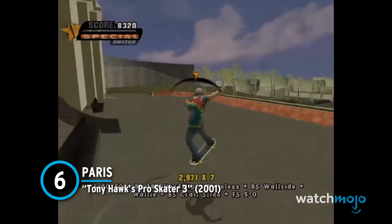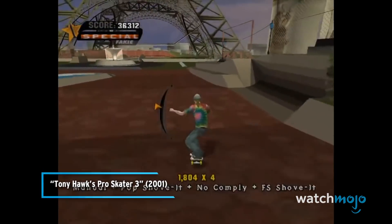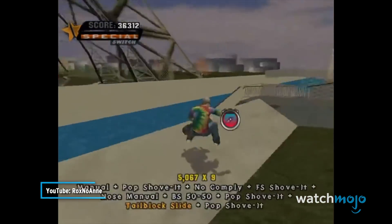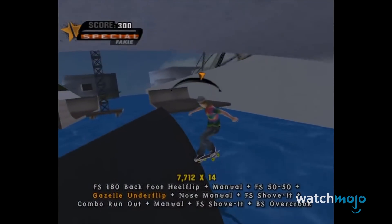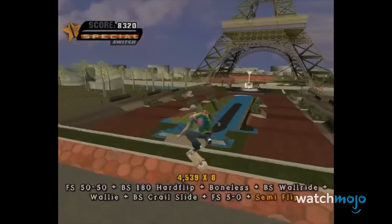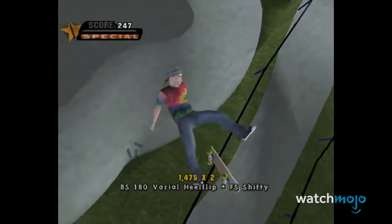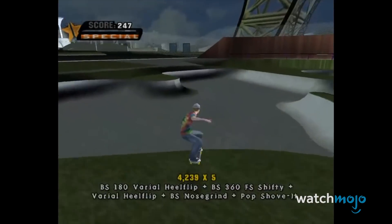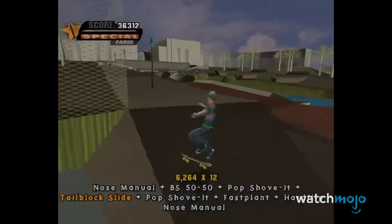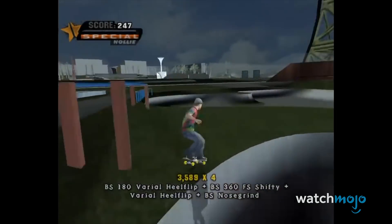Number 6: Paris – Tony Hawk's Pro Skater 3. Supposedly this level was a special request from Tony Hawk himself, who thought it would be one of the best possible skating locations. Unfortunately though, recreating Paris' famous Champ de Mars proved to be harder than anticipated. The Paris stage was ultimately cut, but parts of it were still saved on the game disc, meaning sleuths were able to find and explore it eventually.